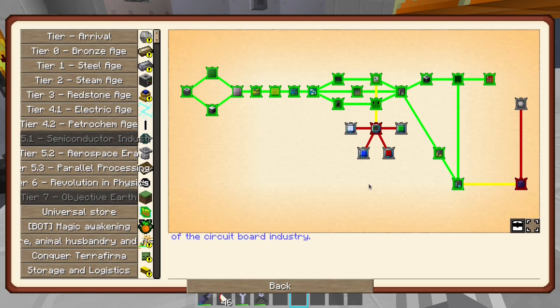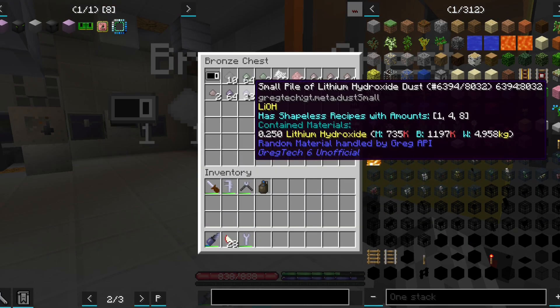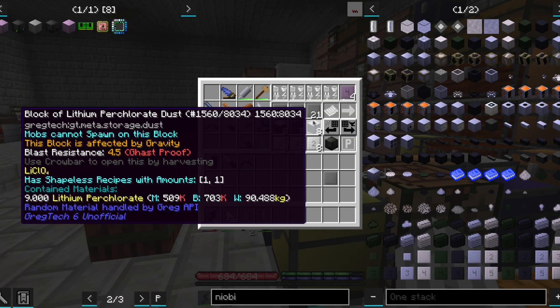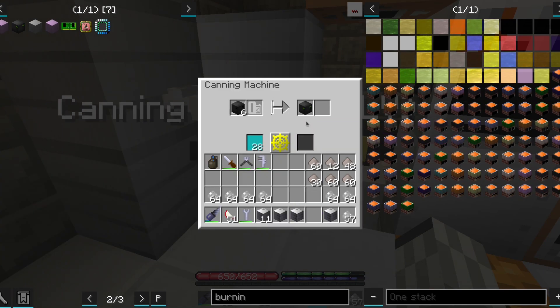So we step back from working on more powerful mainframes and move to the highest tier of the Greigtech circuits. After manually doing some iterations of a lithium reprocessing loop that only converts a small amount of lithium from lithium chloride to lithium perchlorate, we managed to fully craft some battery cells.